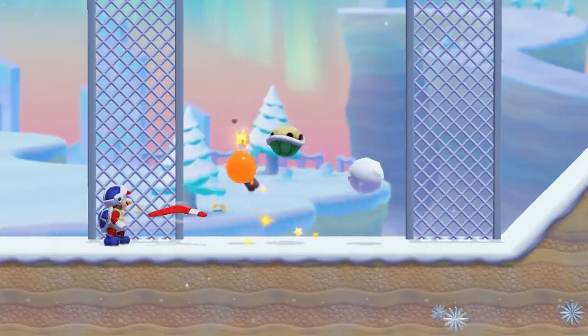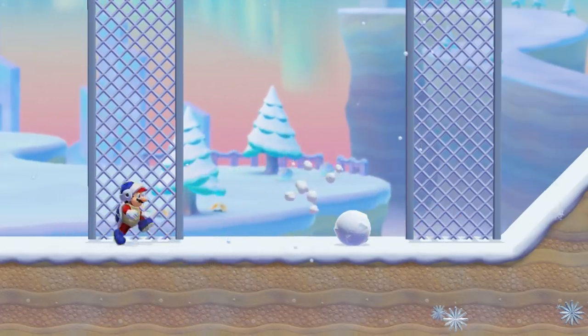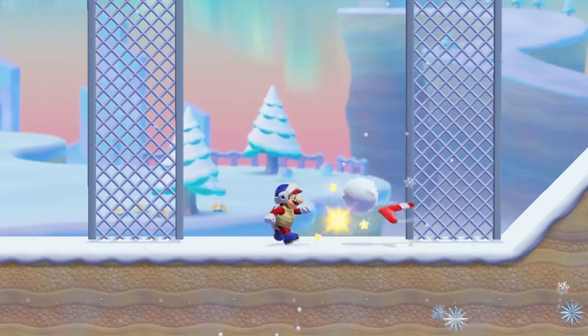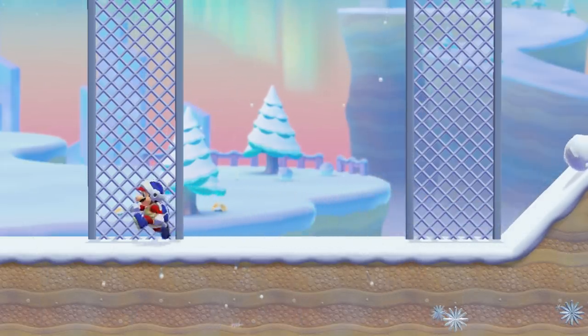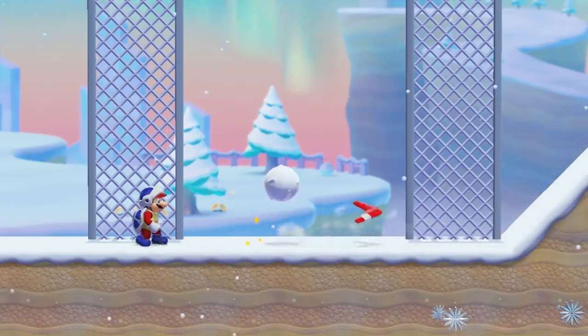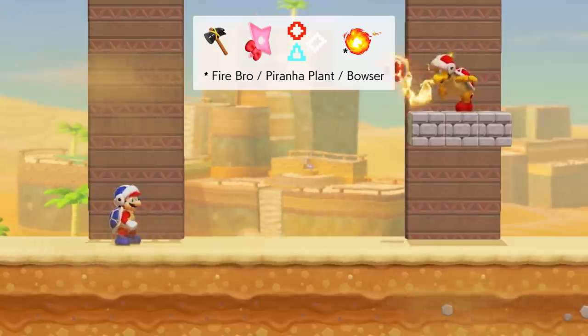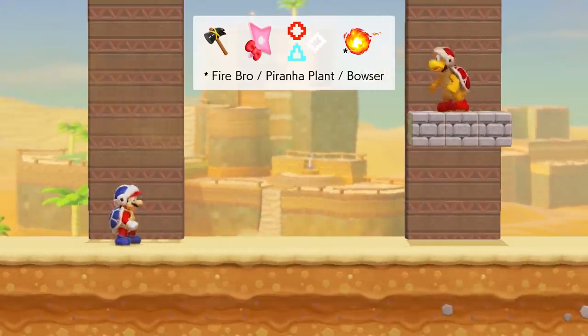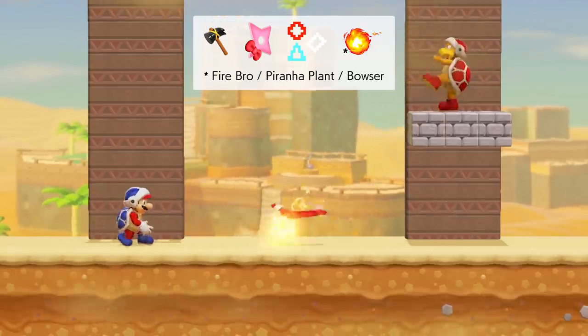A Boomerang that hits a lit Bob-omb, shell, or snowball will cause those objects to be flicked upwards into the air a few tiles, as well as move horizontally a few tiles opposite the direction it was hit from, and lose all momentum if it had any. A Boomerang is able to travel through and destroy the following projectiles shown on screen. Who knew that Boomerangs were super effective against fire?